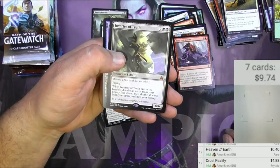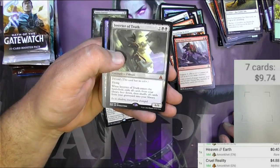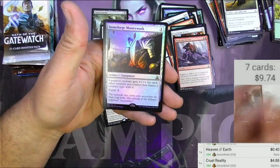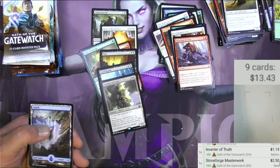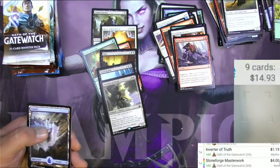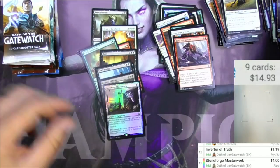Inverter of Truth: it's a 6/6 with Devoid for only four mana, it's got flying. When it enters the battlefield, exile all cards from your library face down, then shuffle all cards from your graveyard into your library — so you don't want to use that too early on. We got a foil Stoneforge Masterwork — the regular version is a couple dollars, $2.50, and the foil version is four bucks. Nice pack right there.